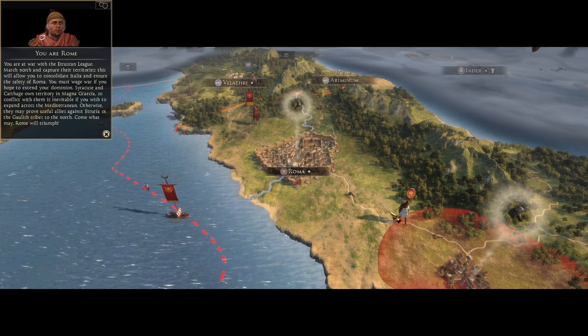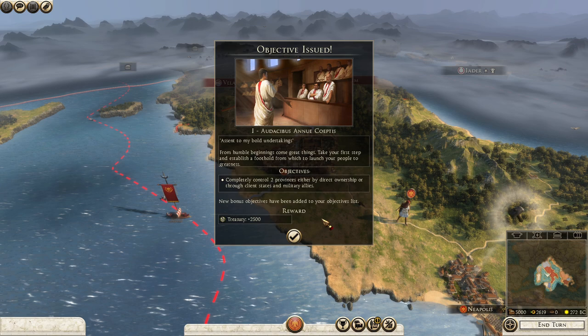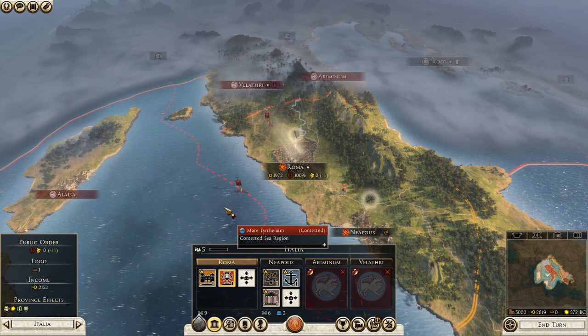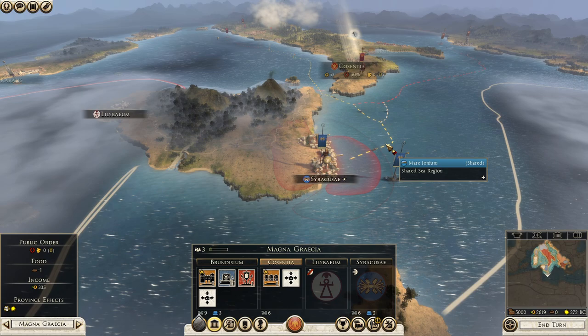Alrighty then. This is our first objective: we need to control two provinces, either by direct ownership or through client states and military allies, and then we get 2,500 denarii. Our treasury is at 5,000. The goal is to get the province of Italia — these four settlements — and the next province we really want is Magna Graecia. For that, we need to go to war with Syracuse, who likes us a little because we are trading with them, and Carthage, which will become my enemy.